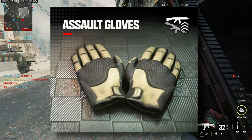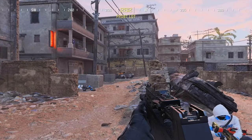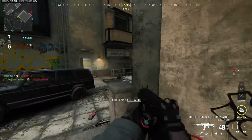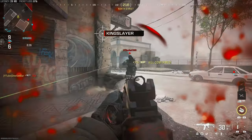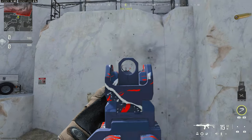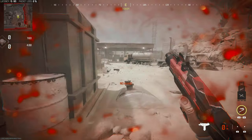For the first time in COD history, we have a perk that encourages jump shotting. If you've played a modern COD game, you know just how important jumping is to be competitive. When used right, a well-timed jump can completely swing a gunfight in your favor. The Assault Gloves perk does two things in Modern Warfare 3: it improves your accuracy while jumping and improves your time to aim down sights while jumping.